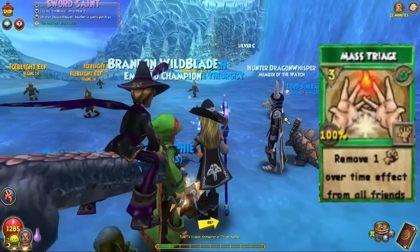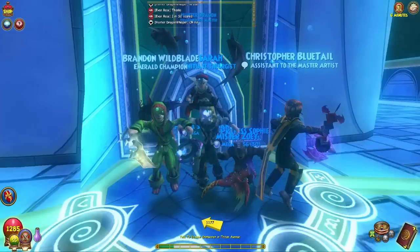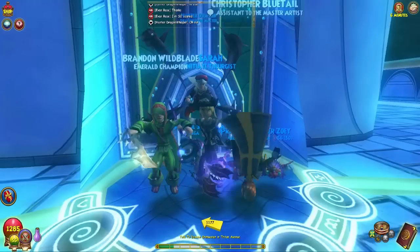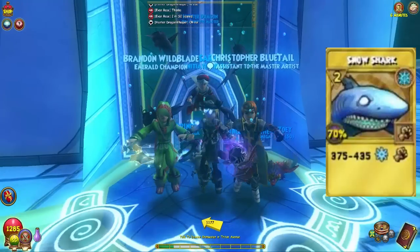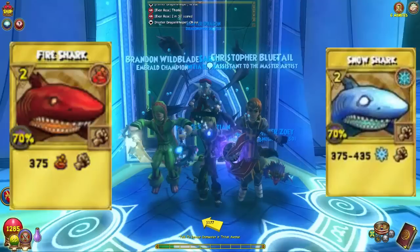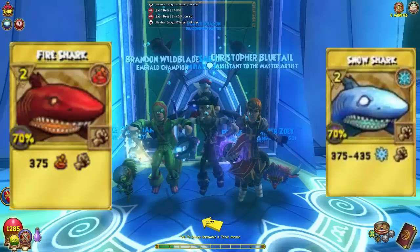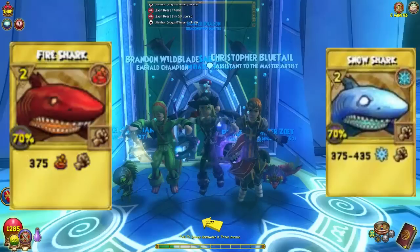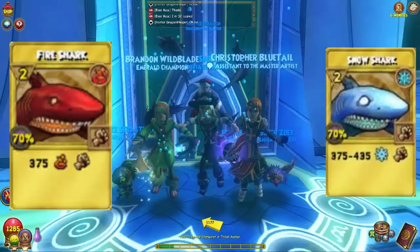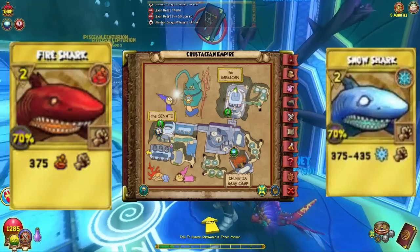Now we're at the next location. We have Fire Shark and Ice Shark treasure cards — both are two pips each, very overpowering spells, extremely useful in low and high level PvP though most people use them in lower level PvP. Both TCs come from two different plants: Fish on the Vine and Purple Snow Apples. Right here is where you can farm Fish on the Vine to get both Fire Shark and Ice Shark.